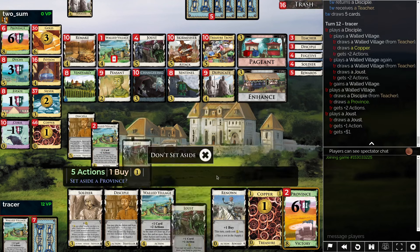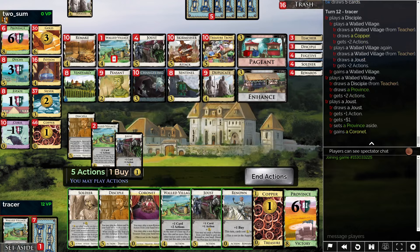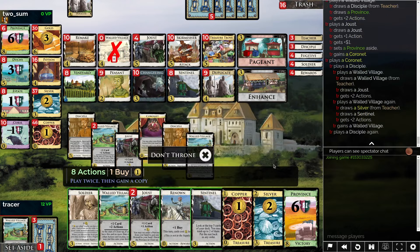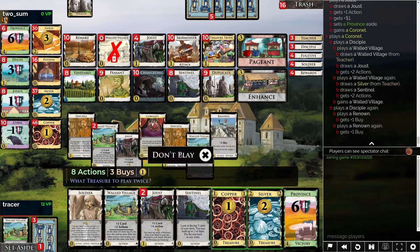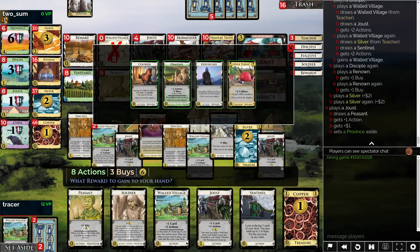I think we're going to try to put the Disciple on the Renown here. I can actually kind of Coronet the Disciple — that sounds really nice. So let's go Coronet, Disciple, Walled Village, Renown, Silver twice. Go ahead. Probably more Buys is best.